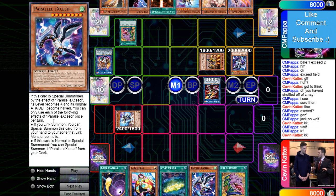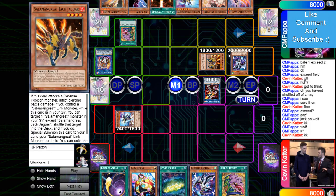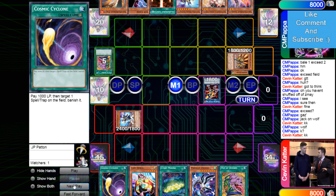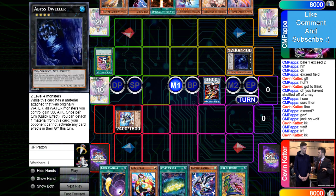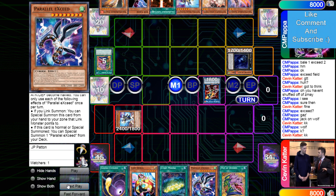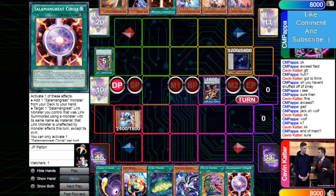A lot of people don't even know the Exceed play — it says if it's special summoned by that effect its level becomes four and is halved, but its other effect that lets you summon Parallel from deck just says 'if normal or special summoned.' So if you Splash to bring it out you can still use that effect — I'm fairly certain, though I don't play this card in my Salad. Read Splash before trying that play, but I remember someone bringing it out a different way and using its effect, so those cool little interactions can help.